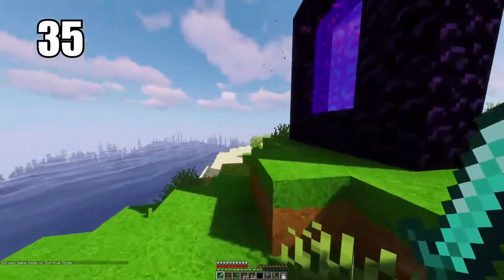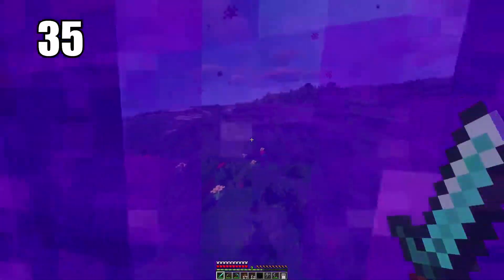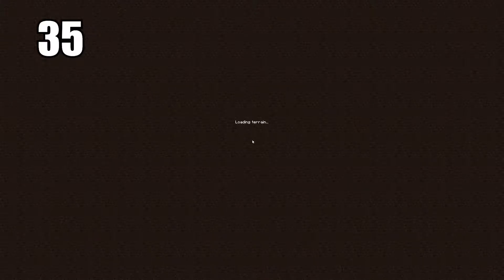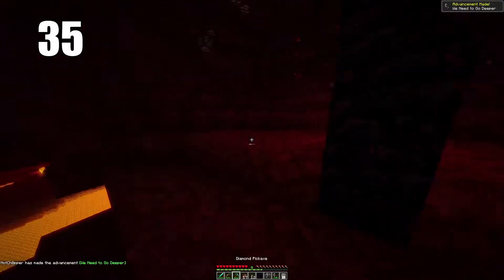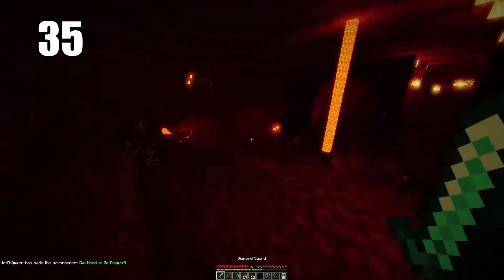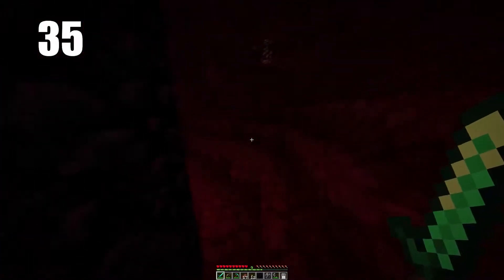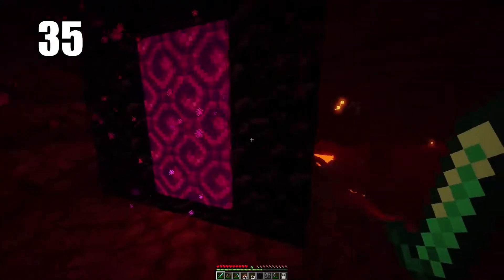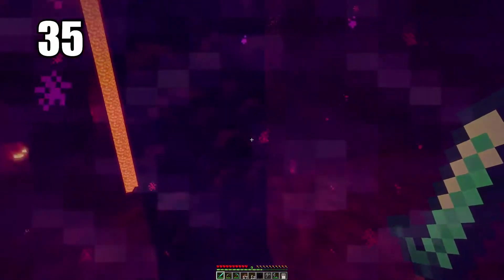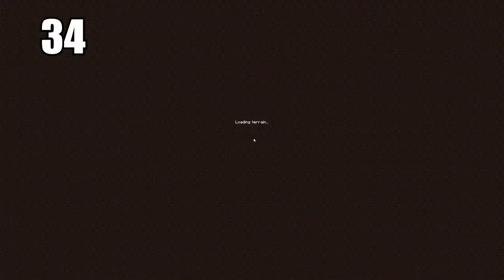Tip 35 is keeping your Nether portal safe. It doesn't matter too much where you put it in the overworld, but what's important is protecting it on the other side when you get to the Nether. It can spawn essentially anywhere in the Nether, and if you come out in a dangerous spot near a ghast or enemies, you're in trouble. I recommend building a turtle shell defense around your portal — it's your only ticket home. You can also build the corners out of cobblestone to save obsidian for a secondary portal.